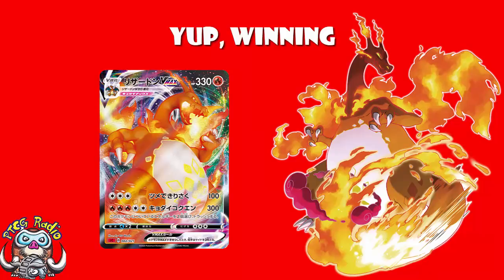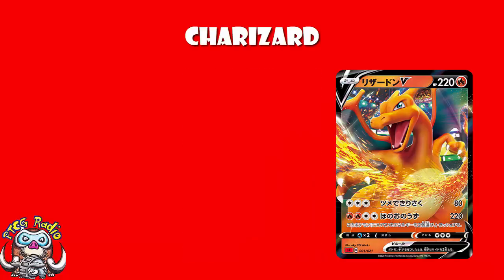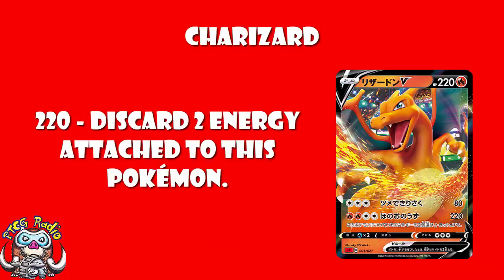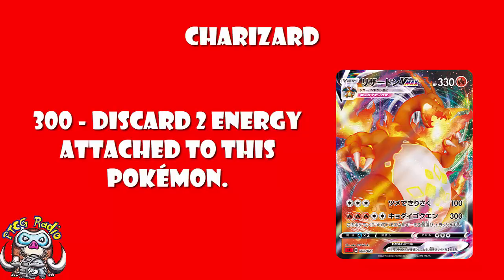Starting off with Charizard V and Charizard VMAX — translations come from the lovely Antoine Boulay. Charizard V has 3 energy for 80 damage, or 4 energy for 220 damage, discarding 2 energy from it. It's fine, not my favourite. Charizard VMAX for 3 energy does 100 damage, or for 5 energy does 300 damage, discarding 2 energy from this Pokemon. Sounds like fun, and we've got plenty of different ways to play this.